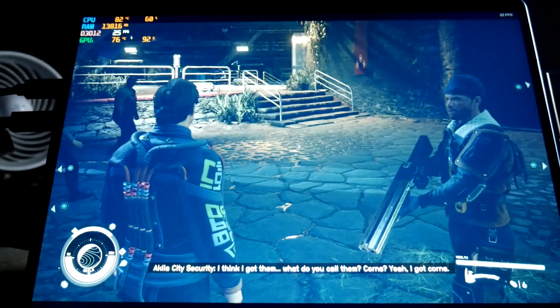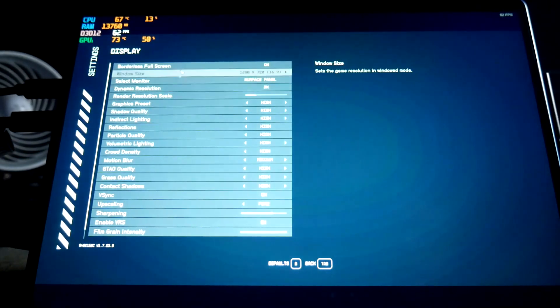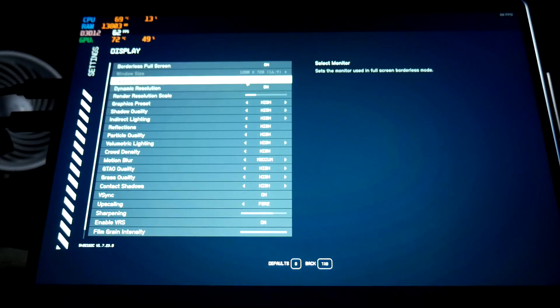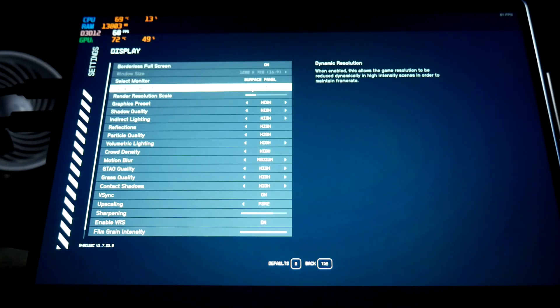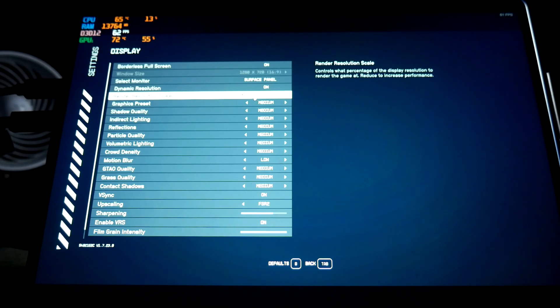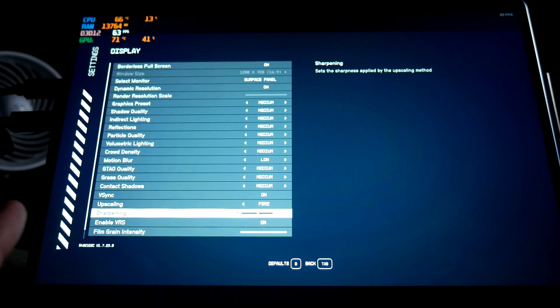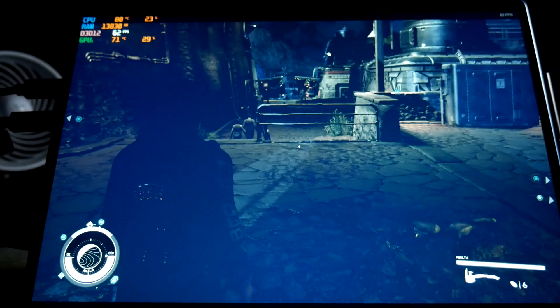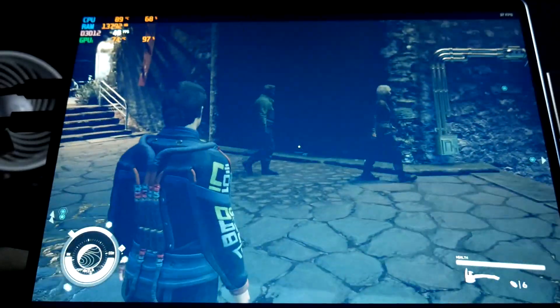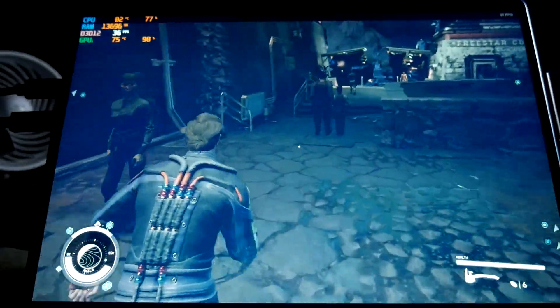Let me see how we do if we lower the settings here. Display — if we turn off and put to medium, it puts render resolution at 50%, which is 1440 by 960, I believe. Still 70% sharpening on FSR 2. Does it double our frame rate? How does it look? Well, it's almost 40 FPS, so...